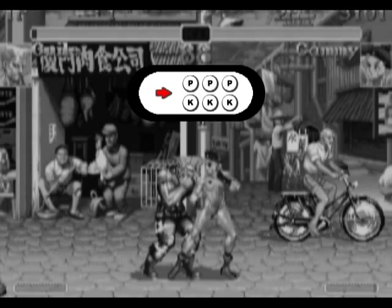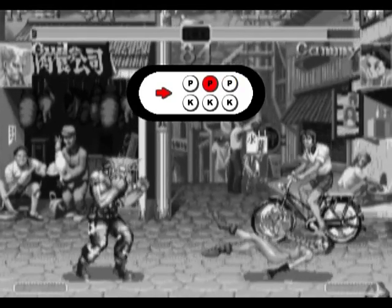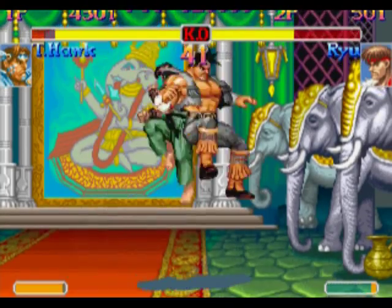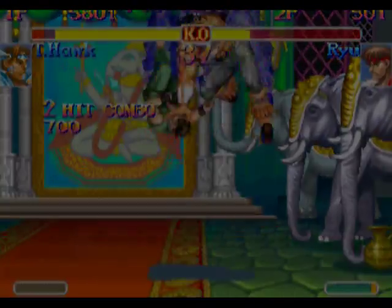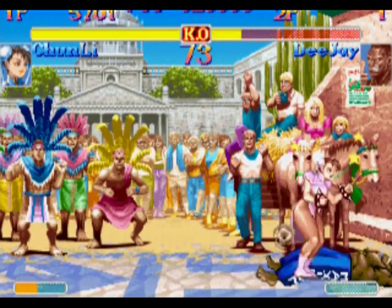Throws. To throw the opponent, hold the joystick towards or away, and then press Fierce Punch. Some characters can also throw with the Strong, Forward, or Roundhouse buttons. Let's get this straight — throws are really good in ST. They have pretty good range, they do good damage, and they can be very hard to avoid sometimes, even when you know they're coming.